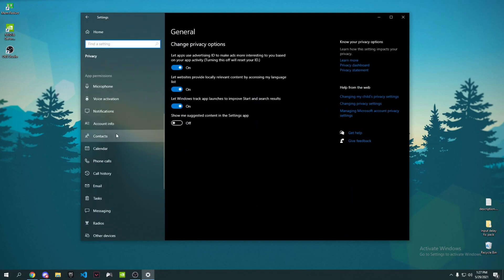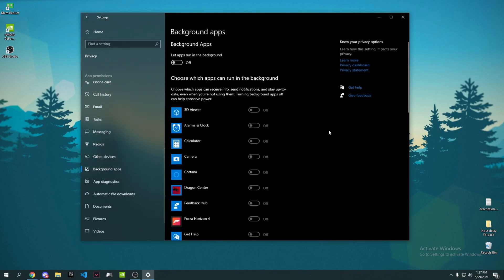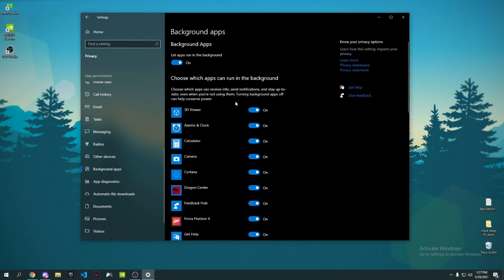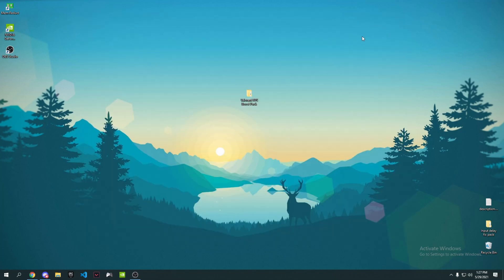Next, go to Privacy and scroll down until you see Background Apps. Turn off 'Let apps run in the background', or individually disable the apps you don't need running. Once that's done, close the Settings window.